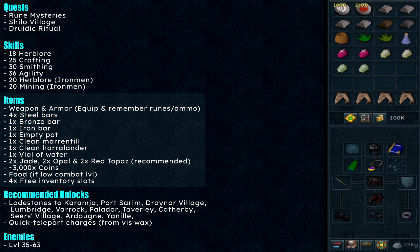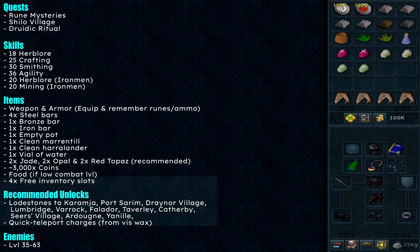These are recommended: around 3,000 coins, food if your combat level is low, and 4 free inventory slots. The recommended unlocks are lodestones to all over the place, and some quick teleport charges from using lodestones to speed things up. Lastly, the enemies are between level 35 to 63.